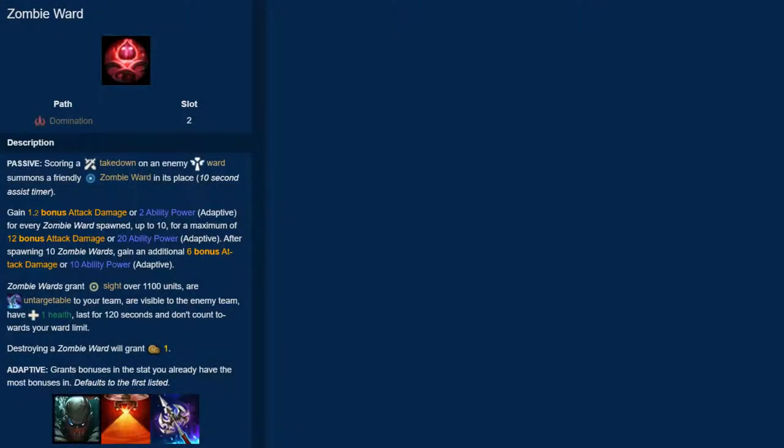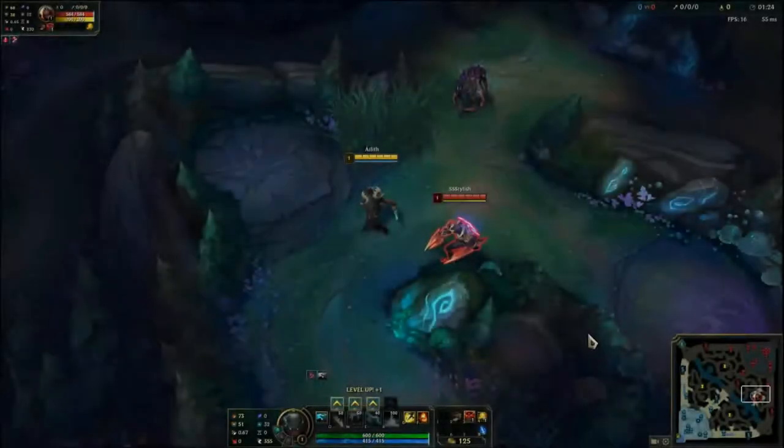The first rune is Zombie Ward. Takedowns on enemy wards cause a friendly zombie ward to spawn. Zombie wards are visible 1 HP wards that last for 2 minutes and give 1 gold upon getting destroyed, but don't count towards your ward limit. Each spawned zombie ward gives a stack up to 10, and when you reach max stacks, you get 10 AP or 6 AD adaptively.